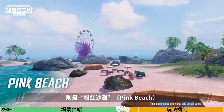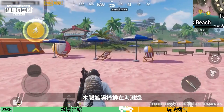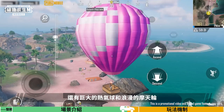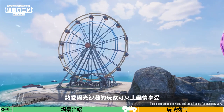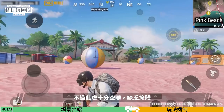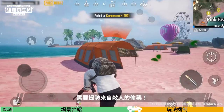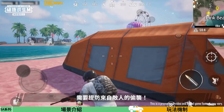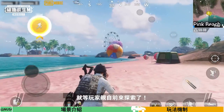At the southernmost tip of Noosa is Pink Beach. From here, you can see the pink sand of Love Island in the distance. Wooden beach chairs line the beach, and there is also a giant hot air balloon and a romantic ferris wheel. If you love the sunshine and the beach, this is the place for you — but it's a vast open area with no cover, so players must be on the lookout for surprise attacks.